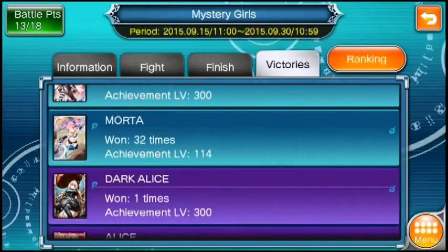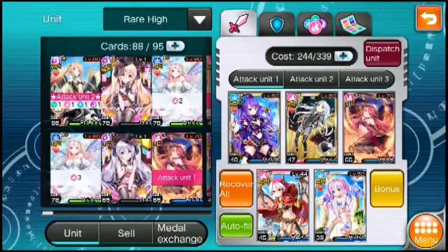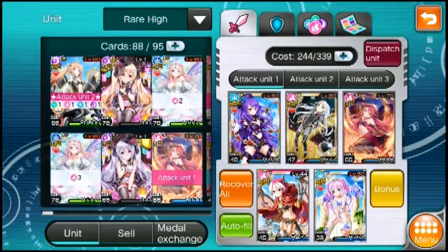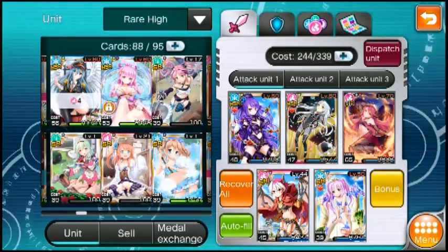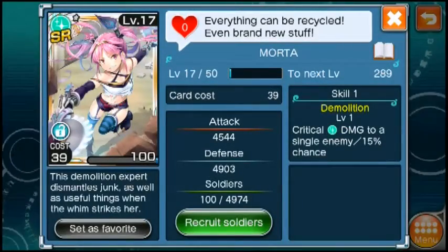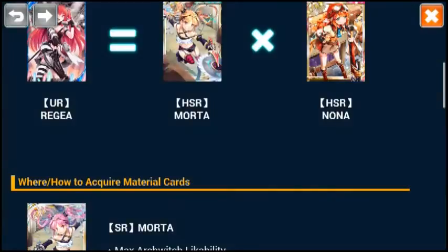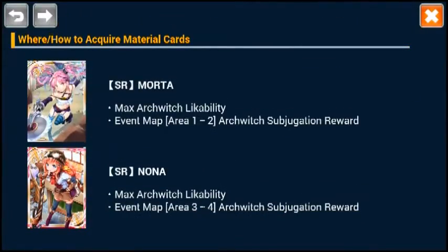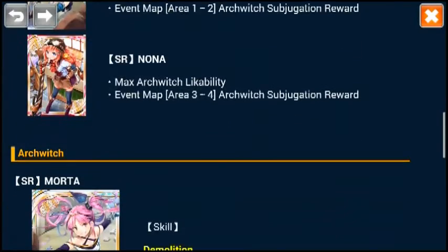I've only beaten Mortar 32 times but I have already gotten her. My estimation for getting the cards is actually based on my data — if you've been following my channel, you'd see that I've been doing statistical analysis on the drop rates of the units. And you can see here I got Mortar already after only 32 battles, as I just showed you. Basically just keep beating her and eventually you'll get her, or you can max out likability — both work.